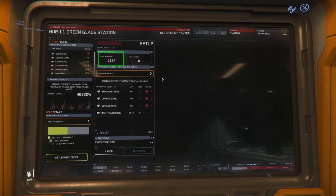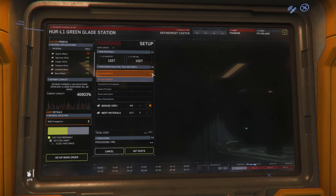Below you can select your processing method. These are: Cormac, Prometric Chromolysis, Gaskin Process, Electro-sterolysis, and Dink's Solventation. Each of these have their associated cost, processing time, and yield.